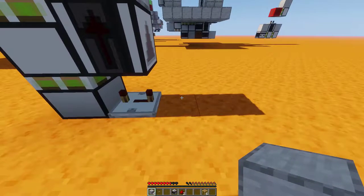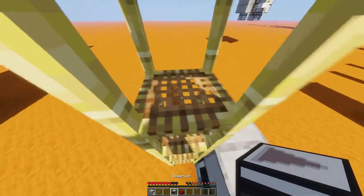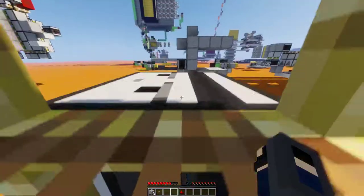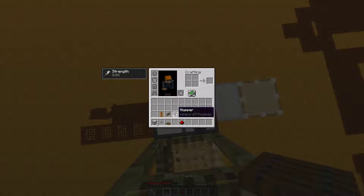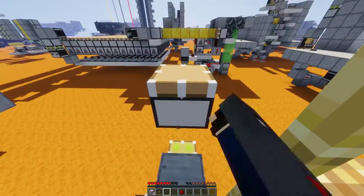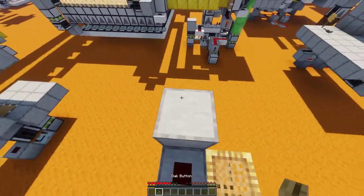Next you're going to want to place a block, place down some redstone dust, place a block above that, and then we're going to build up our scaffolding. On top of this block, you're going to want to place your second observer such that the triangle is facing down and the face is on top. Then go ahead and grab a powered rail — but it could also be any fence gate, any trapdoor including iron, or a hopper. I'm going to use powered rail because it's the least laggy. Then place a block on top of that rail, place a piece of redstone dust on top of that block, place one more, and then you're good to go.